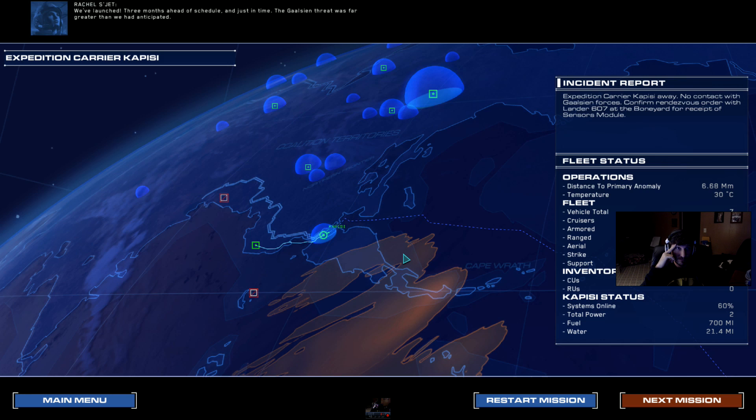Personal log, Science Officer Rachel Seget, Expedition Carrier Capici. We've launched three months ahead of schedule, and just in time — the Gaussian threat was far greater than we had anticipated. As the lead scientist on this expedition, I'm more convinced than ever that my brother was right — what lies out there amongst the dunes holds the key to our survival on this planet, and possibly beyond. I'm gonna end this video here and pick right up on the next mission. I hope you enjoyed it, stay tuned, I'm gonna crank out as many of these as I can. Please like, subscribe, and favorite — I'll see you next time.